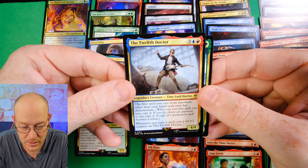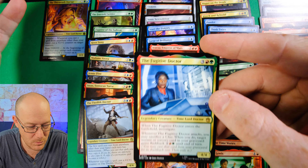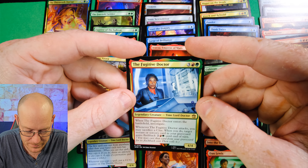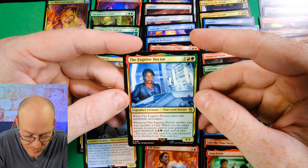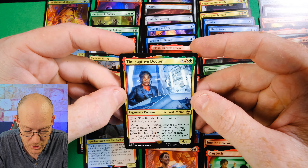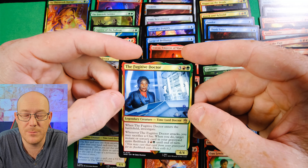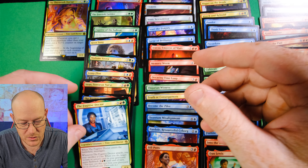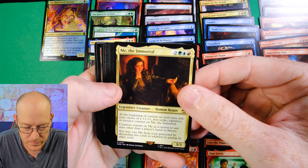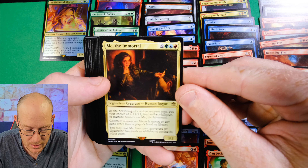The 12th Doctor: the first spell you cast from anywhere other than your hand each turn has Demonstrate - when you cast that spell you may copy it and choose an opponent who also gets a copy. Whenever you copy a spell, put a plus one, plus one on the 12th Doctor. You can make a really cool copy deck around him, but in this deck it definitely lends to playing cards from Exile. The Fugitive Doctor: when it enters the battlefield, investigate. Whenever it attacks, you may sacrifice a clue - when you do, target instant or sorcery card in your graveyard gains Flashback equal to four mana until end of turn. I could see some cool wheel synergy with high-costed spells with this commander - a deck around her would be great, and it kind of works in this deck too.